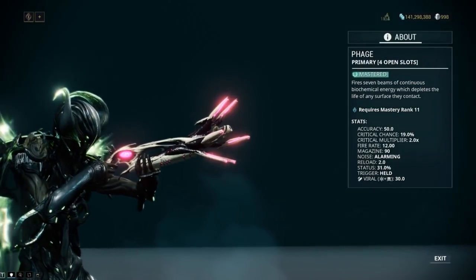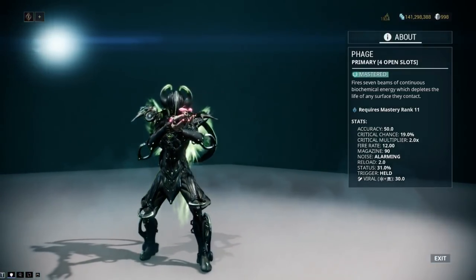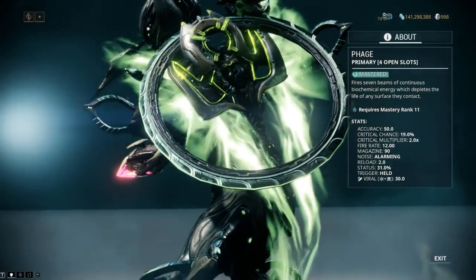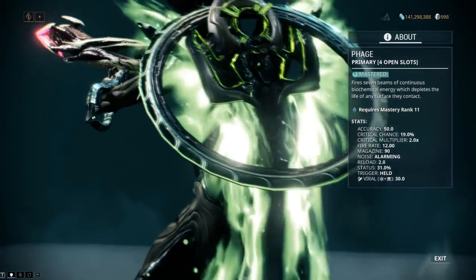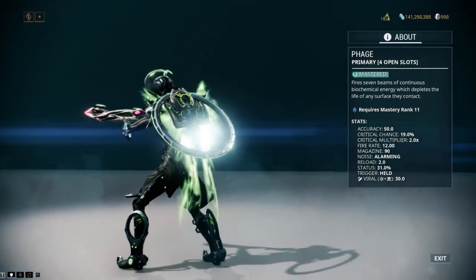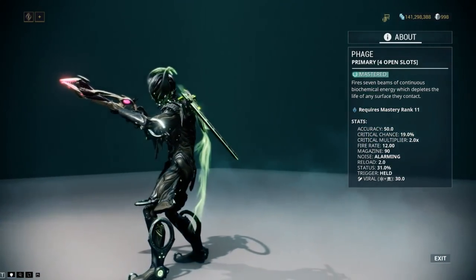Similar to the Convectrix is the Phage, but instead of two annoying beams to focus, now you have seven. The way it looks kind of reminds me of a star-nosed mole. The difference being that the super-receptive scent organ of the aforementioned subterranean mammal is actually worth a damn. Again, level it and just toss it — but seriously, read up on the mole, amazing creatures.